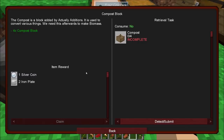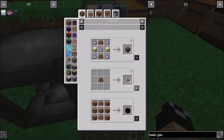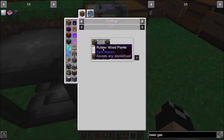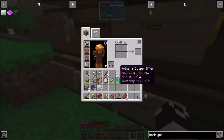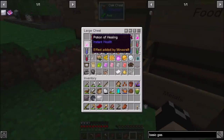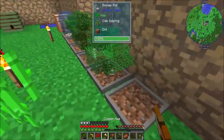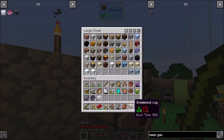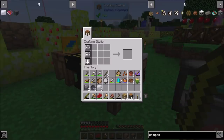We should be able to set the side config — the back is already input, so this should work. Oh wait — total derp. I need to turn the compost into slimy biomass first. That's this stuff right here. Sorry, I'm losing my mind. I need to set up more of these little trees and get some wood casings. They want us to make four of these things — four compost bins from Actually Additions.